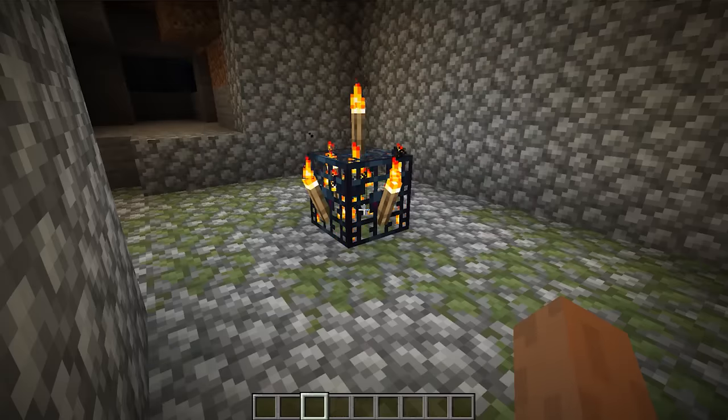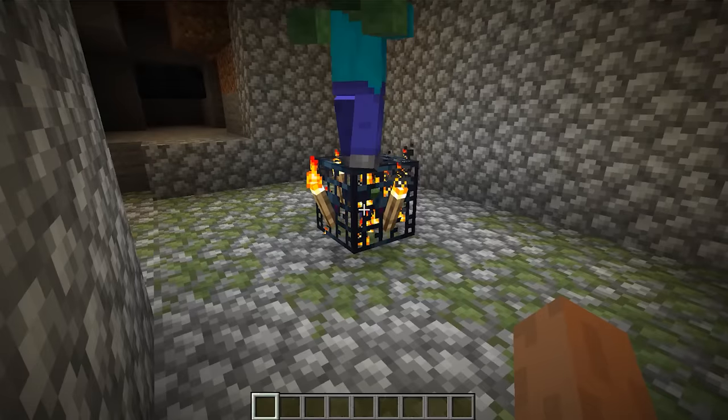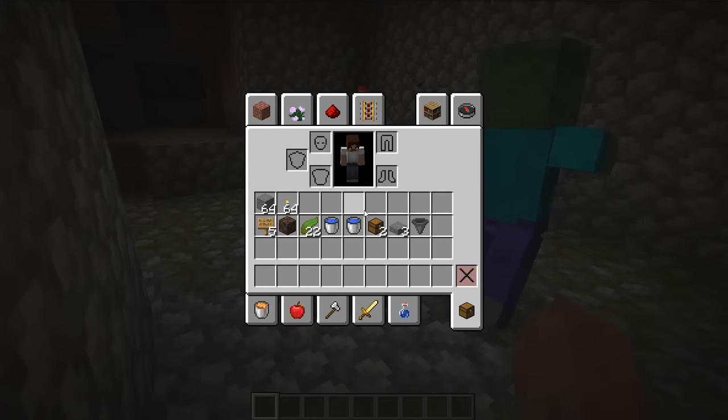The first thing you're gonna do is obviously find a mob spawner. This can either be a skeleton spawner or a zombie spawner — they both give the same experience at the moment and the tactic will also work for both mobs.